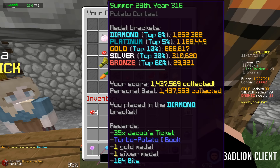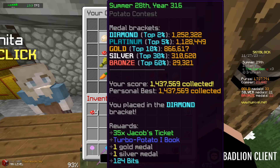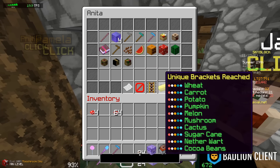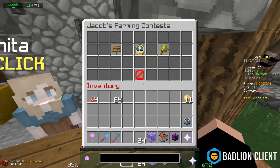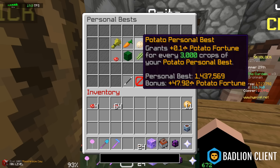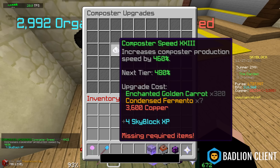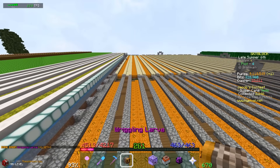To get in the diamond bracket — the top 2% — you need 1.25 million. I got 1.437 million. For all I know I scored first in that contest, but I don't think there's a way to check. At least I got a really good personal best. Oh my god, I just got another composter speed upgrade.